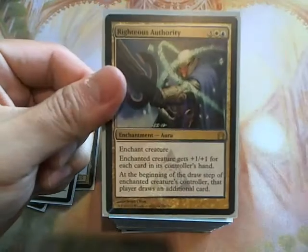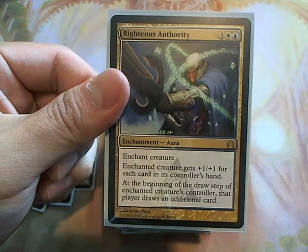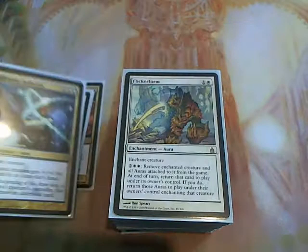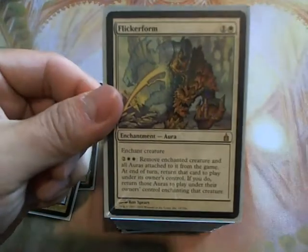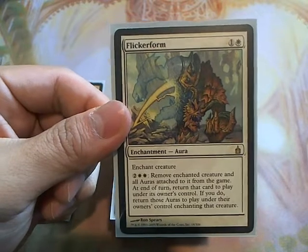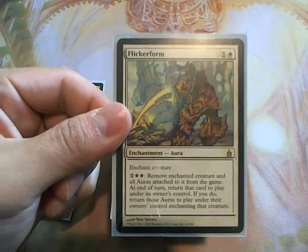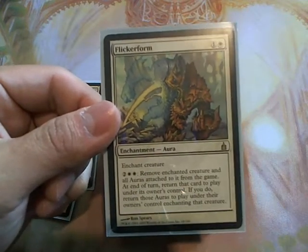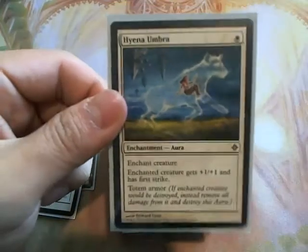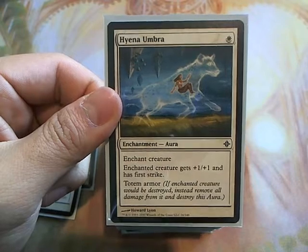I put Righteous Authority in here for the card draw, and she does get a boost for every card in your hand, so it's a win-win situation — and if you cast this for free, that's always good. Flicker Form is great because not only does it blink Bruna and keep her safe, but it also blinks the auras attached to her as well, so this card was basically made for Bruna. Hyena Umbra is great for the first strike, but I put this in for Totem Armor — it gives your Bruna another chance to live.